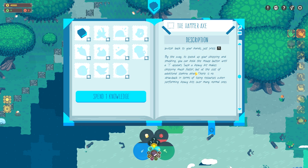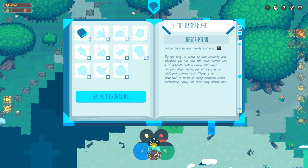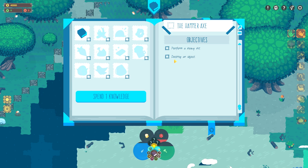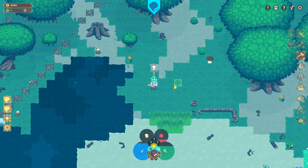You have to close the Book of Challenges first, of course. Objects have different amounts of health, so bigger and heavier things take a couple hits. To switch back to your hands, just press 1. To speed up your chopping and smashing, you can hold the mouse button until an exclamation point appears — such a heavy hit makes chopping much faster at the cost of additional stamina drain. There's no drawback in terms of losing resources when performing heavy hits over normal ones. So here's the hammer axe.